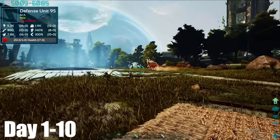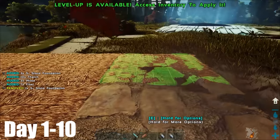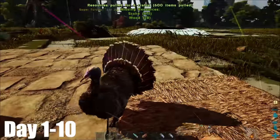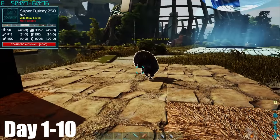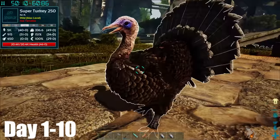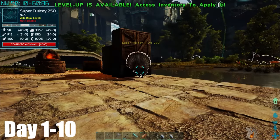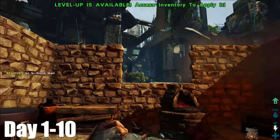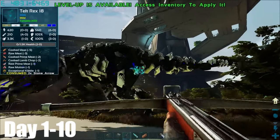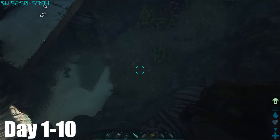My next goal was to improve my base by replacing the thatch with some stone foundations. I even had a special guest come over and admire my base. Eventually, my base was finished. Close to my base, this tech rex was roaming around, so I killed it. I wanted to make myself a shotgun, so I jumped off this cliff in the search for obsidian.